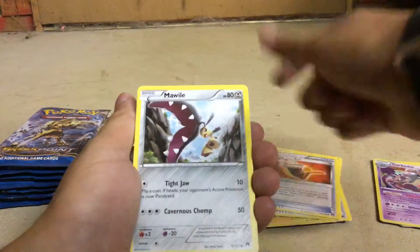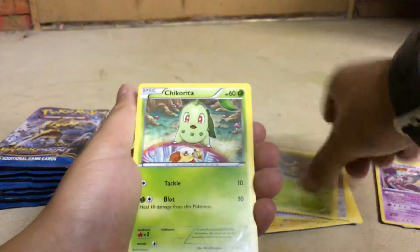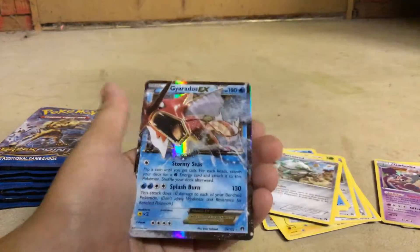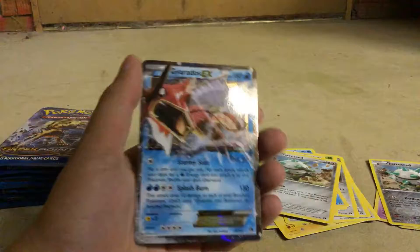Max Potion, Fighting Fairy Belt, Mawile, Seedot, Chikorita, Corsola, Furfrou, Ferroseed, Ferroseed again, and Gyarados - yes! Nice. Nice.